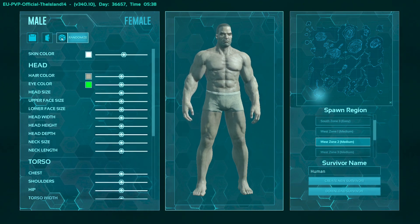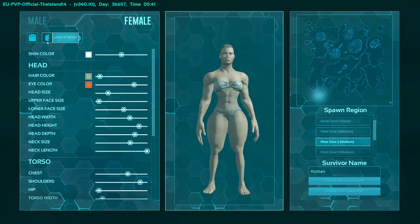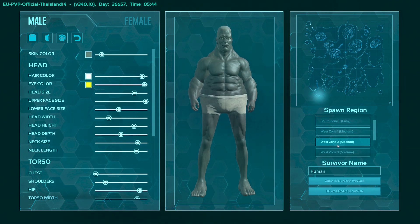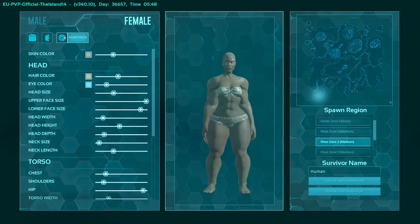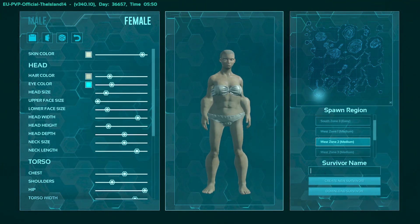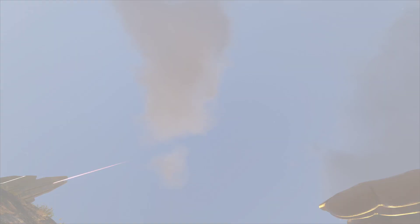The first thing you're going to do is create your character. You can make it look any way you want, hit randomize a few times. We're going to go female because you want to be small in this game. Don't forget to change your name — nobody wants to be named 'Human.' We'll start on West 2. Create new survivor, West 2 zone, and there we are.